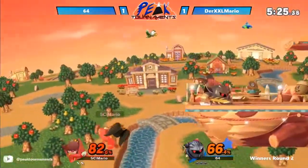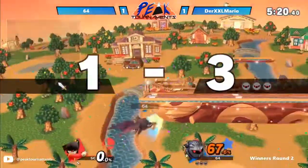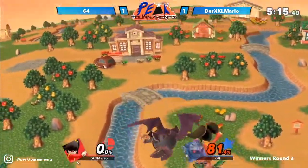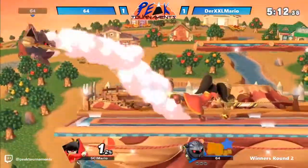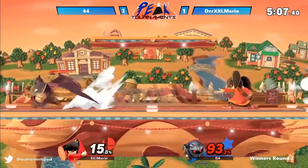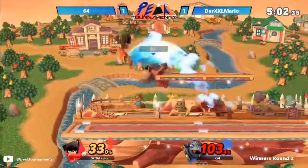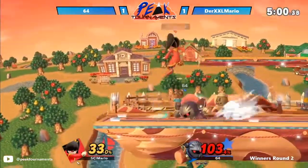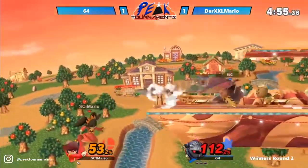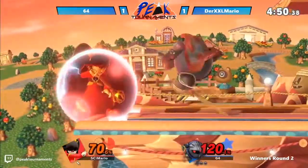Meta Knight doing a pretty good job dodging most of the Mii Swordfighter's attacks here. And even goes for the spike. Almost hits the up-B. Oh, side-B — we haven't seen that being used. That's usually spammed when you're playing with your mates. When in doubt, side-B it out, right boys? Nearly not recovering, though — that was quite scary. Gets the jab twice!